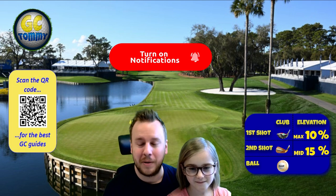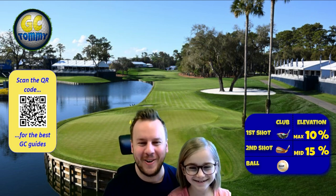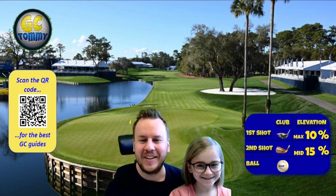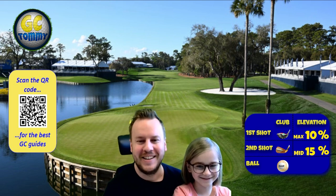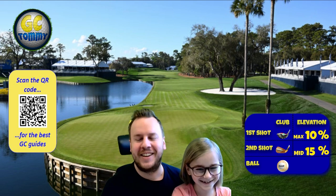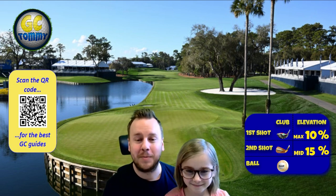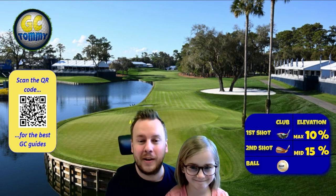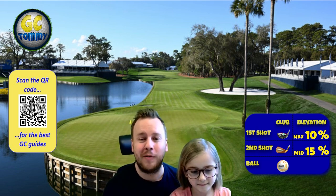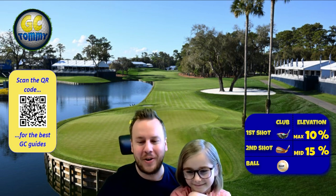For those of you that want guides for the southern pines nine-hole cup, which is a full nine of Southern Pines with new locations, use the QR code on screen or the link patreon.com/goldclashtommy in the description. In the info box on the right-hand side you'll find club distance adjustment, elevation adjustment, ball and club type suggestions to follow along. Those are all suggestions — there's always a plan behind it. Let's go to hole number one.